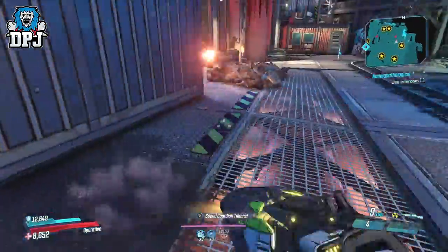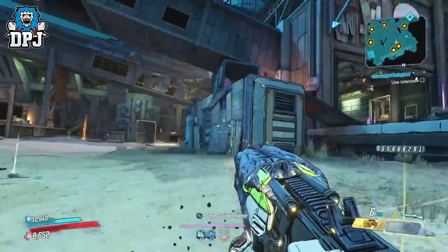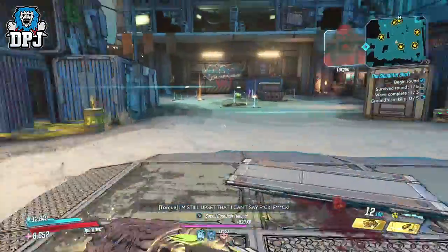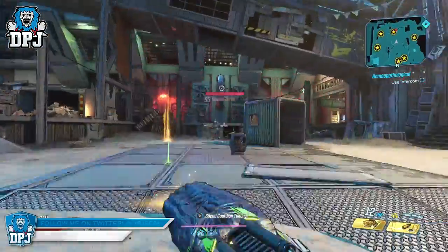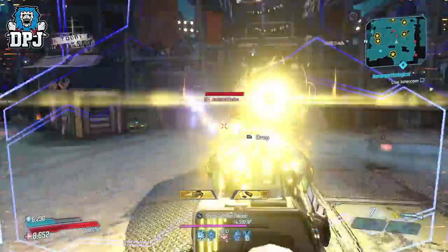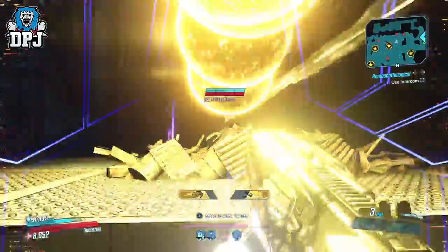But yeah guys, the lub shotgun — the Torgue lub shotgun — is now in my opinion one of, if not the most powerful weapon in this game and there is no question about it. It's a must-get, a must-try, as it seems on another level right now. On that note we've come to the end of the video. If you enjoyed it, leaving a like really helps out. If you're new here and want to see more Borderlands, be sure to subscribe and turn notifications on by hitting that bell button. Thanks as always for stopping by — hopefully I'll see you on the next one.